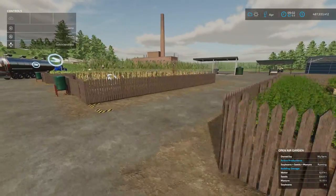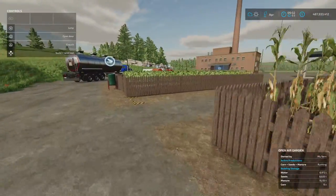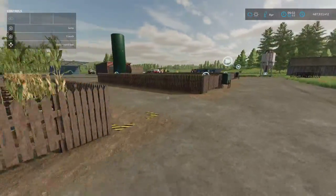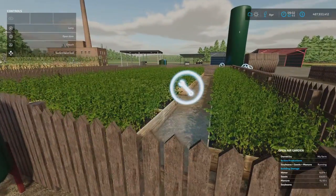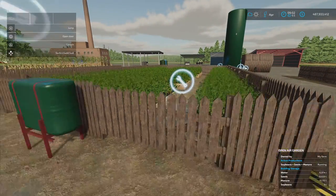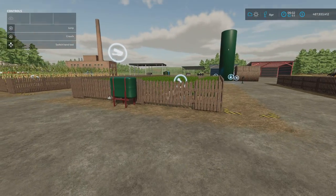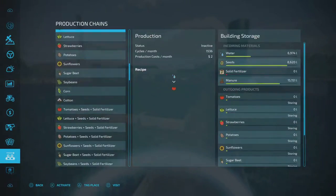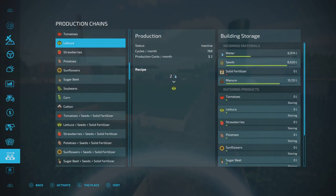Cotton, corn and soybean have also been added. So now you've got tomato, lettuce, strawberry, potato, sunflower, sugar beet, soybean, corn and cotton. If you add seeds and solid fertilizer you get a better production rate — those numbers are pretty impressive.